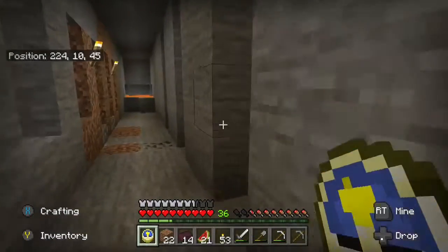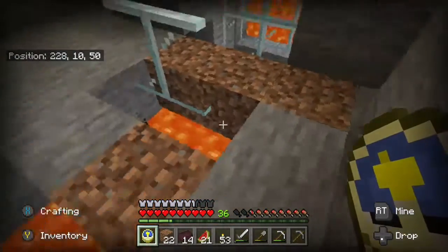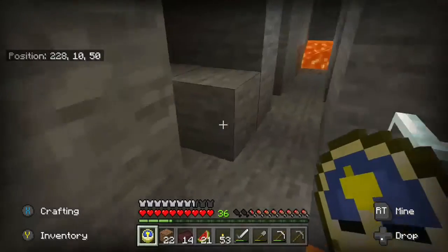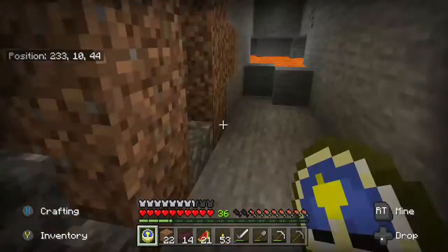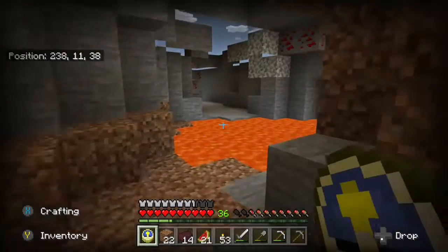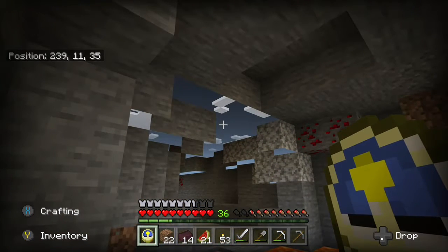I had not found any diamonds at this point after all that digging. I scooped down and put these in to keep you from falling into the lava — there's tons of lava in this direction. This is at level 10 and it just keeps going. There's a glitch where we're down at level 10 and you can see the sky right there.